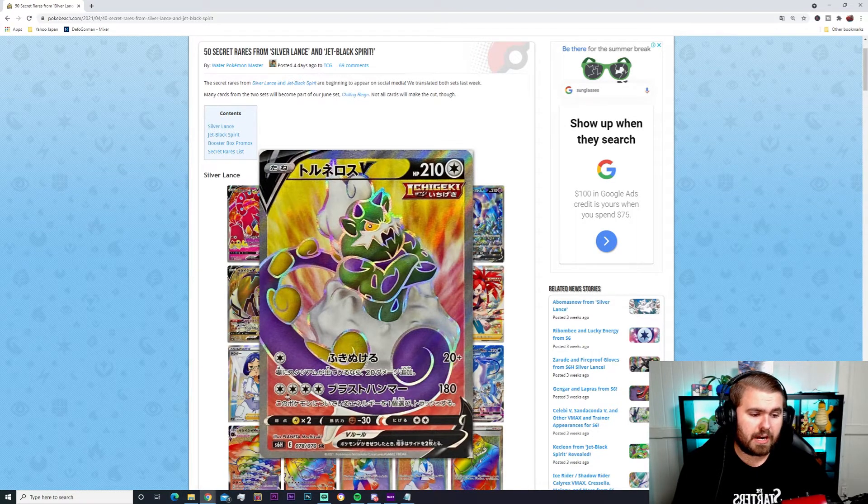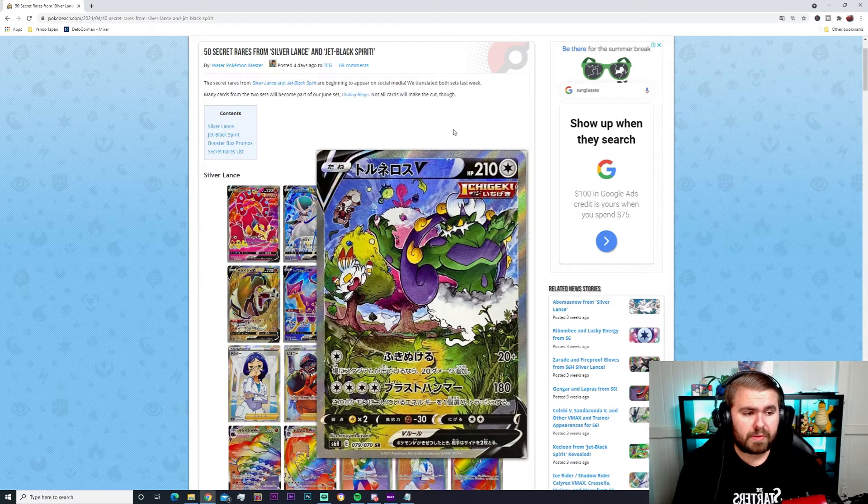Then we have the Tornadus V — actually a Single Strike Pokémon, which is pretty cool. It has 20 plus damage for one energy and 180 damage for three energies, with Lightning and Fighting resistance of 30, and 210 HP. Then there's the alternate art Single Strike Tornadus — same card but really cool art with a bunny flying off and a Qwilfish up top, a nice environment from the Crown Tundra. I really love alternate art Pokémon cards and they are just getting better and better.